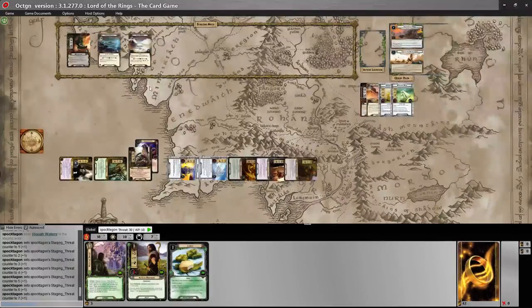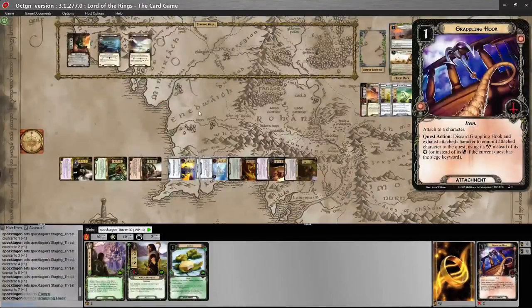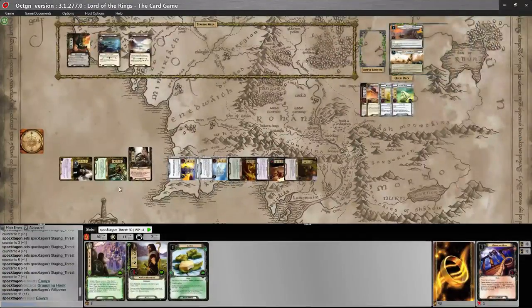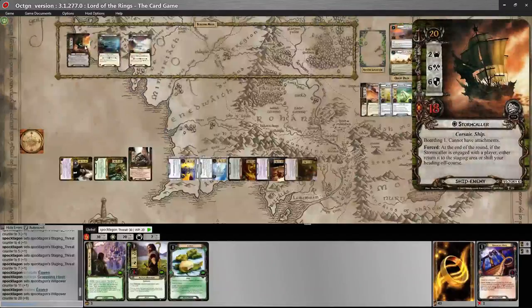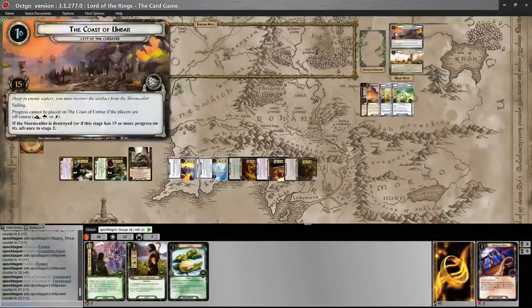Now we power everything up: discard Grappling Hook and exhaust the attached character. This commits her 1 to the quest, then we ready her, raise our threat by 3 — I forgot to decrease threat by 3 to begin with, so I'll leave it. She gets plus 9, going up to 20 willpower. We need 2 more willpower to get 15 progress, so we'll damage Treebeard twice. That brings us to 15 progress — we do it! And we move on to the next stage.